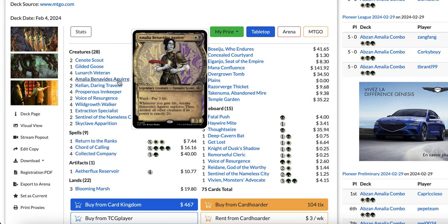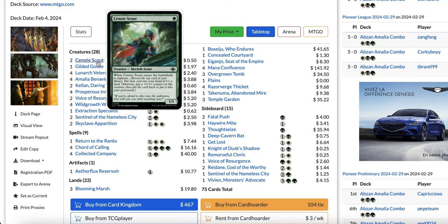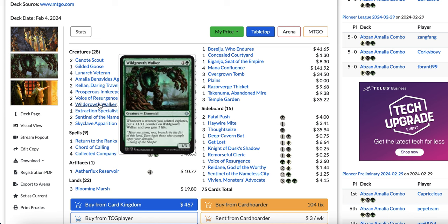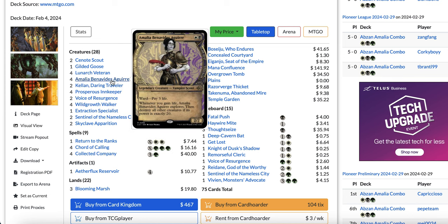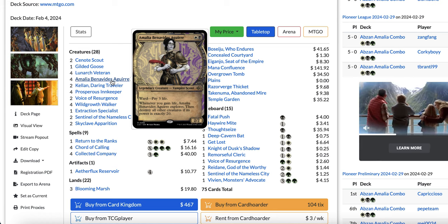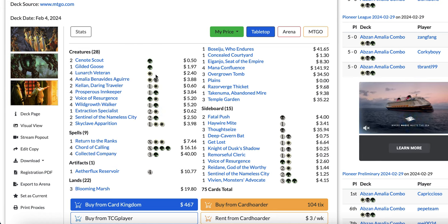Amalia combo, for those not familiar, is an infinite combo deck using Amalia Benavídez Aguirre and Wild Growth Walker. When you have Amalia on the battlefield — ideally on turn 2 — you play Wild Growth Walker and then a Cenote Scout or Lunarch Veteran, something that makes you gain life or explore. That triggers Amalia to explore, then Wild Growth Walker triggers since Amalia explores, you get a counter and gain 3 life, which triggers Amalia again — an infinite loop. When Amalia reaches power 20, it destroys everything, stopping the loop, and you attack for exactly 20.